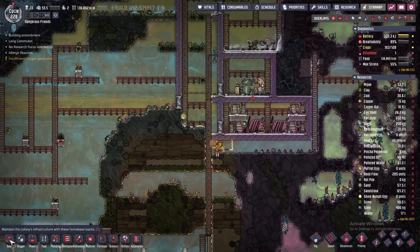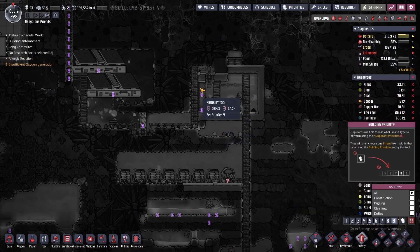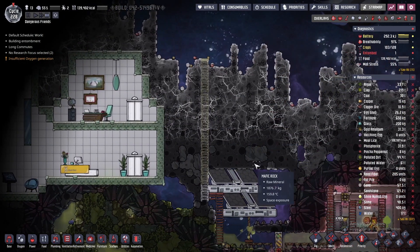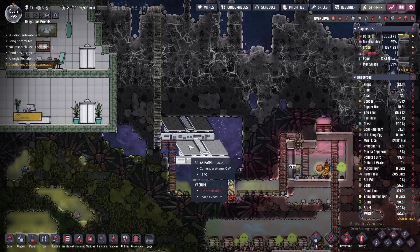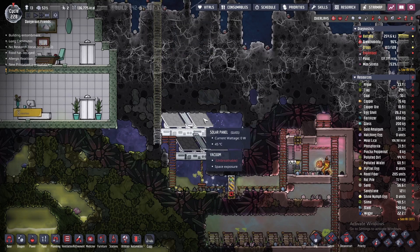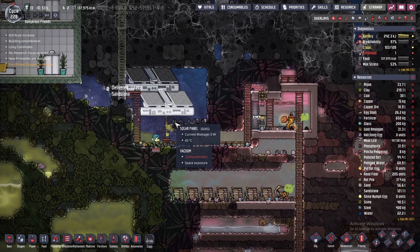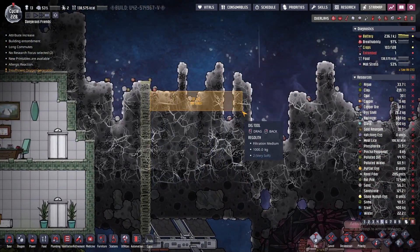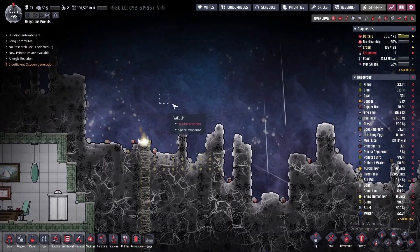So I was thinking, because this bunker door really doesn't work, I'm going to deconstruct it and I'm probably going to put it up here. I do need space exposure, but I'm also pretty sure that we need to get those up here because they aren't producing anything. They're going to need to be exposed to space completely. You can see our batteries are not charging, so that's going to take some time for them to mine this out. I want them to mine it out from the top to bottom.